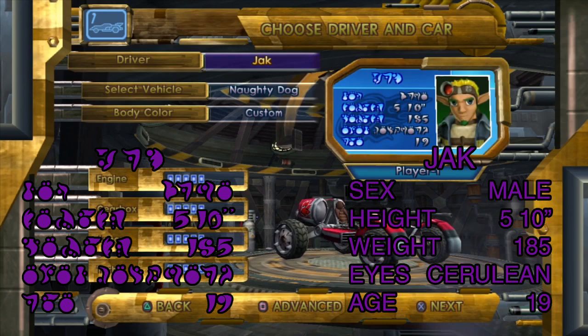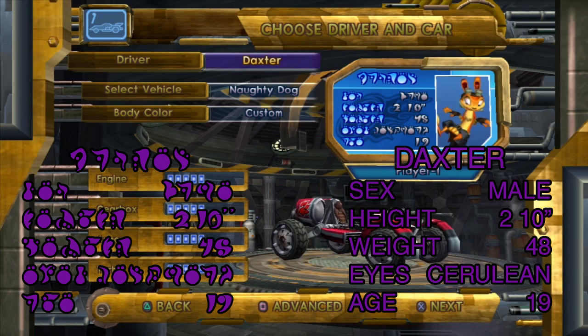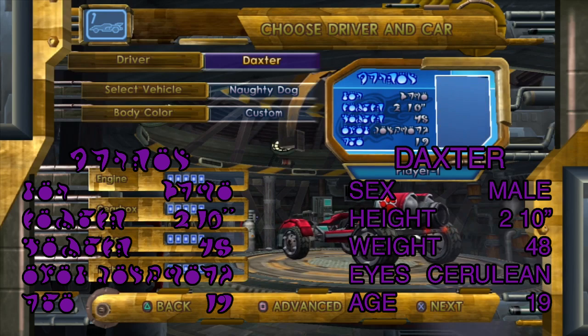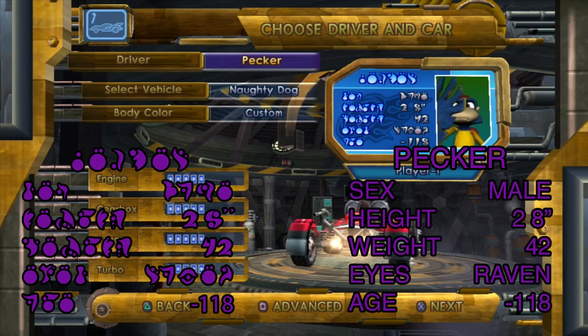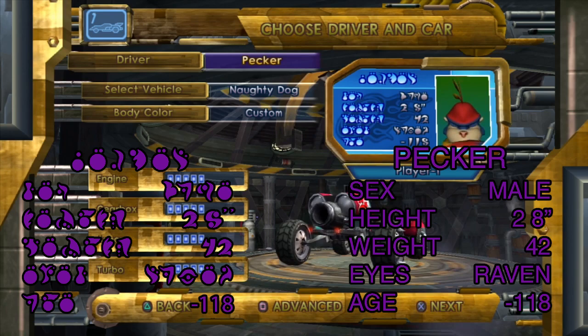For the current game Jak X, his height increases to 5'10", weight to 185 lbs, and age to 19. For Daxter: sex male, height 2'10", weight 48 lbs, eyes cerulean, age 19 — same as Jak. You can see he's wearing pants, so it's Jak X. For Pekka: sex male, height 2'8", weight 42 lbs, eyes raven, and his age says minus 118 — it's unclear if that means he's 118 years old or something else entirely.